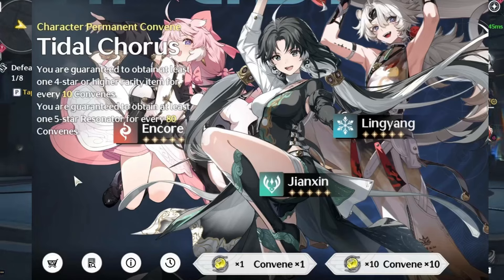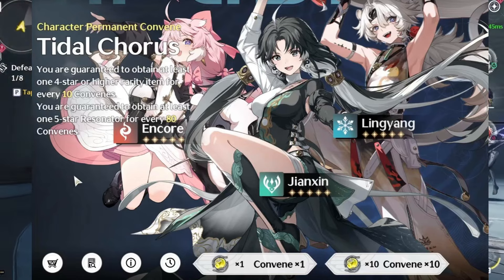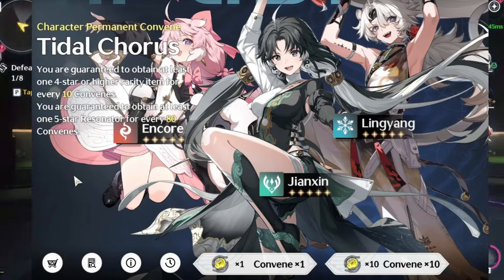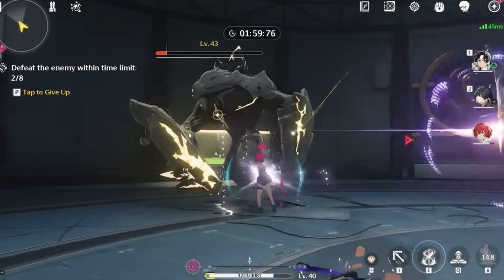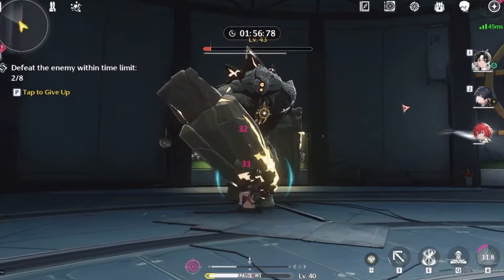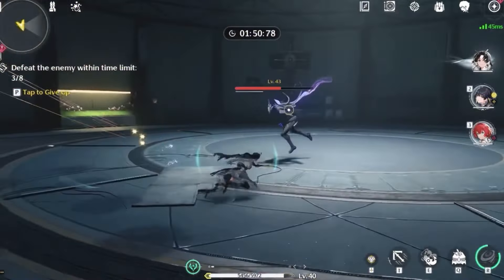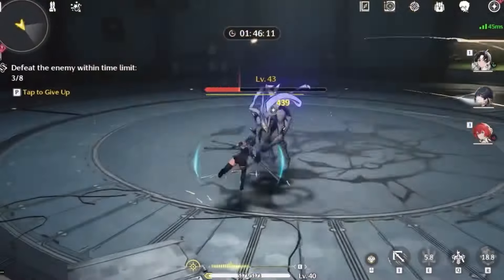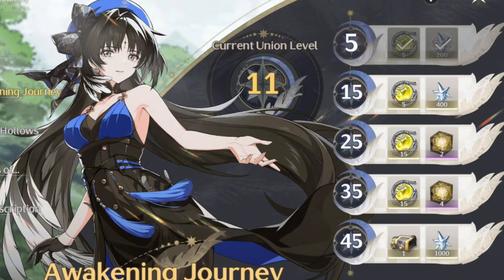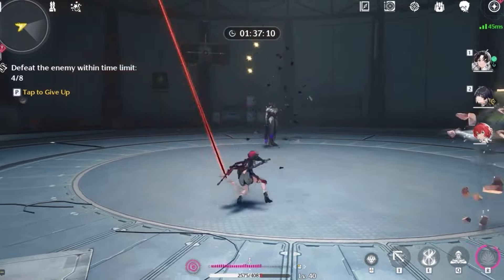Now let's talk about the pulls for re-rolling. The rates for this game are pretty low — 0.8% chance for a 5-star character — so it might take you even a whole day of re-rolling to get that specific character you want. You will only be able to do roughly 20 to 22 pulls when you unlock summons, maybe more if they give us extra rewards. I'd say we should have roughly 30 pulls, because we also have a daily login event that will give us 5 pulls. I'm not sure if we unlock that right away, but we can expect roughly 30 pulls.